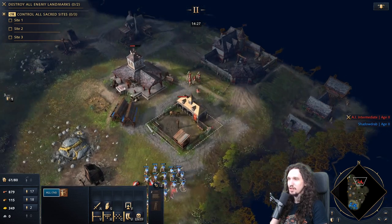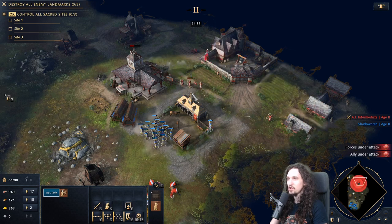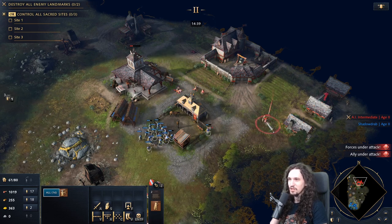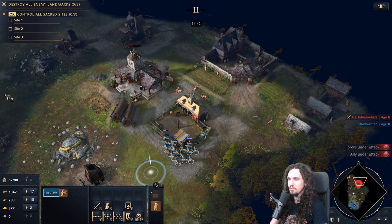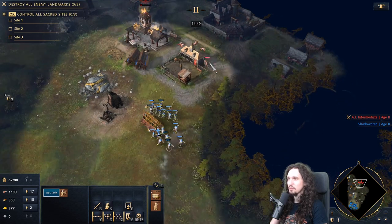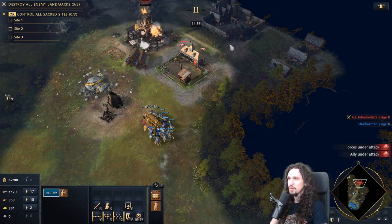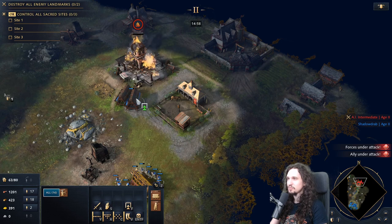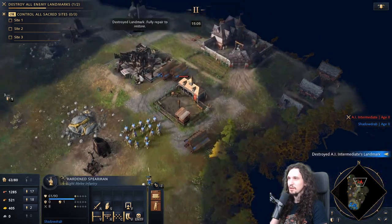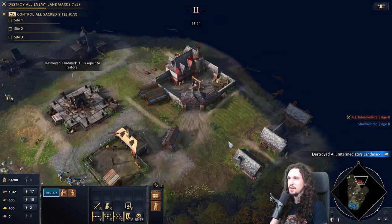If your opponent builds cavalry — especially if you're playing against a French player who can build cavalry very fast due to their Age 2 landmark — just build spearmen, and protect them from archers with either your own archers or light cavalry. Have your archers build the rams while they aren't attacking anything, and aim for the enemy's landmarks. Once a landmark is destroyed, that's the basic concept of how you win.